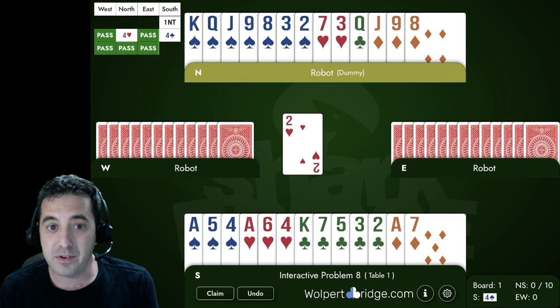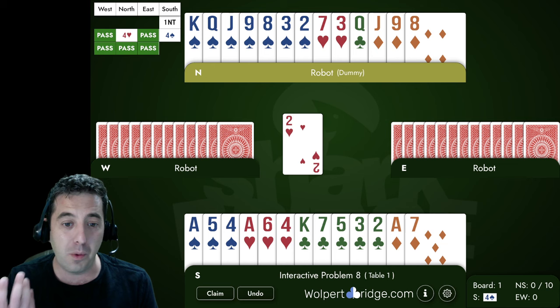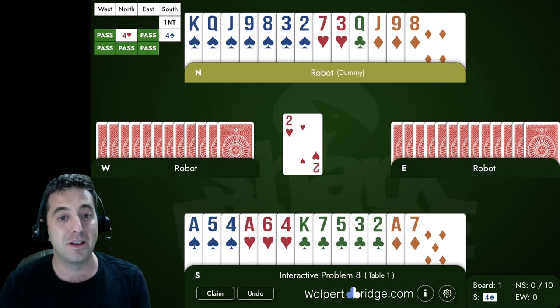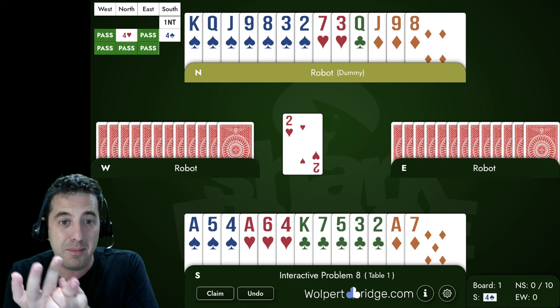Counting our losers from the North hand: on this heart lead, we have one heart loser up there, one club loser, and two diamond losers. We can see some destinations for some of those losers — we might be able to use the king of clubs to throw one of our diamonds away, and we have potential to get rid of one more loser by establishing the club suit.